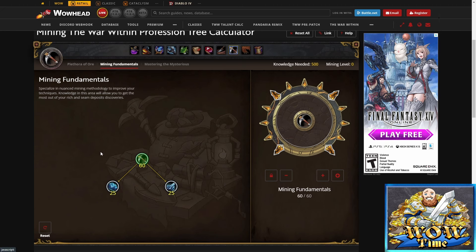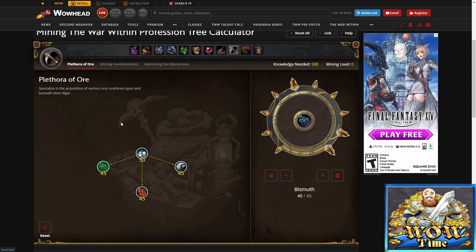So after we've got Mining Fundamentals all the way up to 60 and Rich Deposits maxed out to 25, come back over to Plethora of Ore and max out the other two — acryte and iron claw. That way we have a chance of getting null stones on all the different ores we're going to come across. You're going to have to put 40 more points in here to get those other sub-specs, and then 45 each down there.